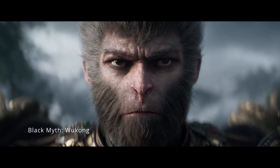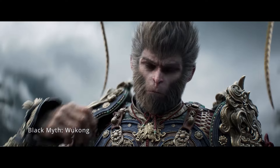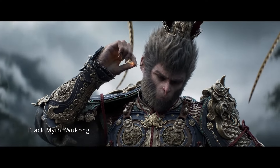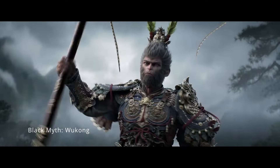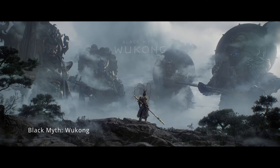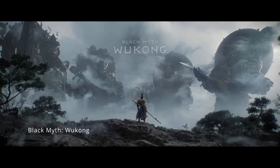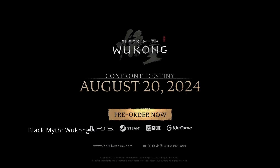The dodge mechanic is also a crucial element. At first, the timing for a perfect dodge feels a bit off — almost as if you need to dodge when you get hit rather than just before. But once you get the hang of it, it becomes second nature. There's no traditional parry system, but you can deflect some ranged attacks with your staff, adding a dynamic element to the combat.